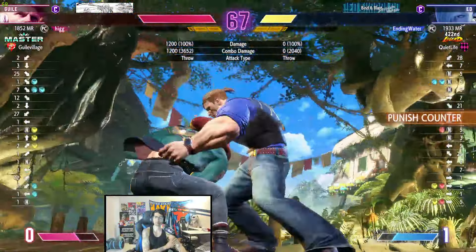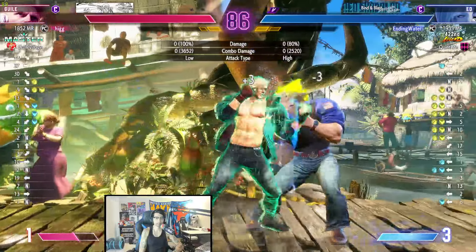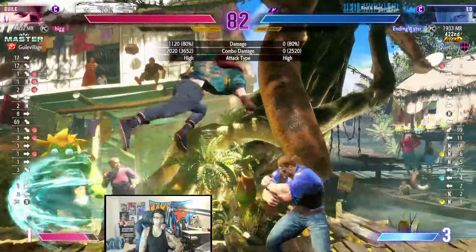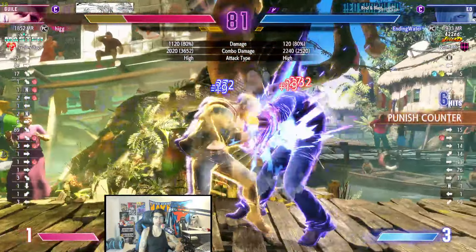He's not even using the flicker. With the kick normal, cancel, driver's medium punch, good jumping. Level 2 combo. Level 2 combo. Let's see the sauce.